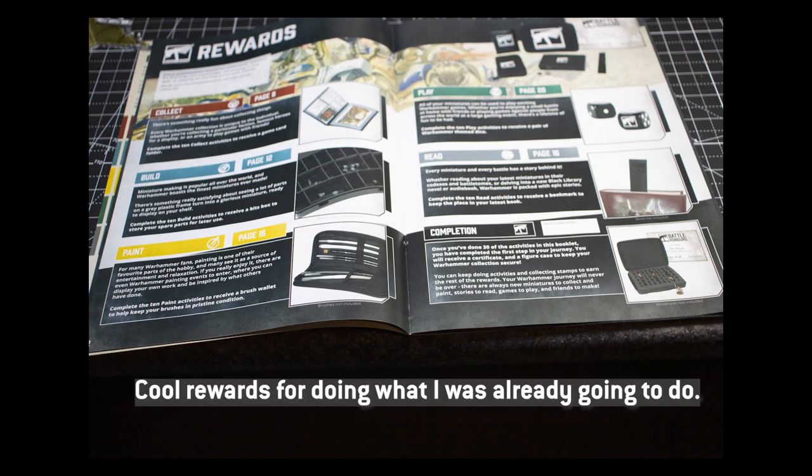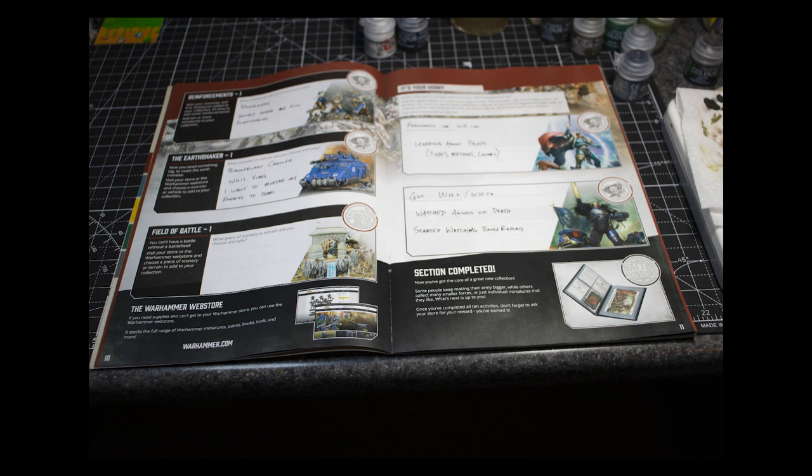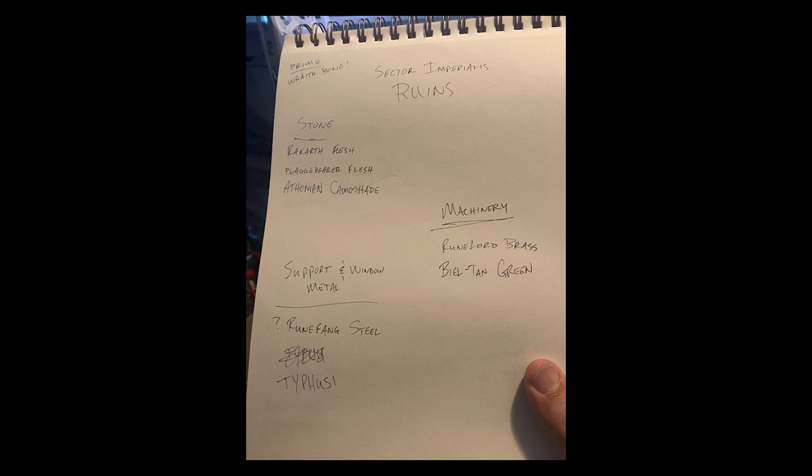So I went back to the store because I had done a bunch of things, but I had one slot left open in the current chapter — and that was for a piece of ground terrain. So I picked up the Sector Imperialis Ruins and decided that would be my first little piece of terrain to paint. Then I came up with a plan of attack as I do every single time. So we'll start with that plan.